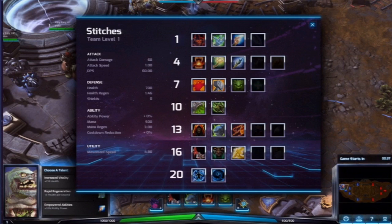The last thing to talk about is the character in game. In Heroes, stats are separated into a couple different categories: attack, defense, ability and utility. Under attack we have attack damage, attack speed and DPS. Under defense we have health, health regen and shields. Ability consists of ability power, mana and mana regen. And under utility we have only movement speed. Most of these stats increase when you level up in game or through talents.